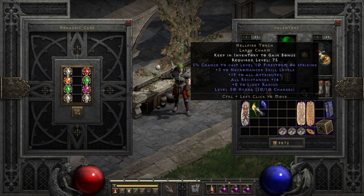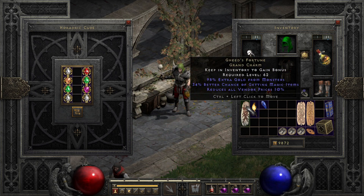The last of the unique charms is thankfully far less convoluted to find, but does require a lot more luck, since it is just a random drop like any other unique. That is Gheed's Fortune, the fairly well-known but overshadowed magic-find grand charm that is also used extensively for gambling in the late game, thanks to the vendor price reduction, and it's pretty handy while you're still farming uniques and sets for your characters.